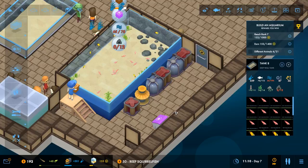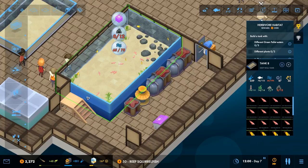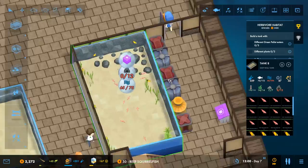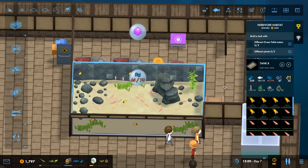Herbivore habitat — would I be interested in creating a sponsored exhibit? Yes! Give me money! I'd love to see a display showing herbivores in a natural-looking habitat: three pellet eaters, two different plants, water quality and heating. Let's do this — give me the 2000 now! I can put in a protein skimmer for these guys. Two plants, three different green pellet eaters — okay, I can do that, maybe with my spare Belfast tank over there that I've done nothing with and spent a huge amount of money on. Oops. That's instantly enough for them to be really happy.